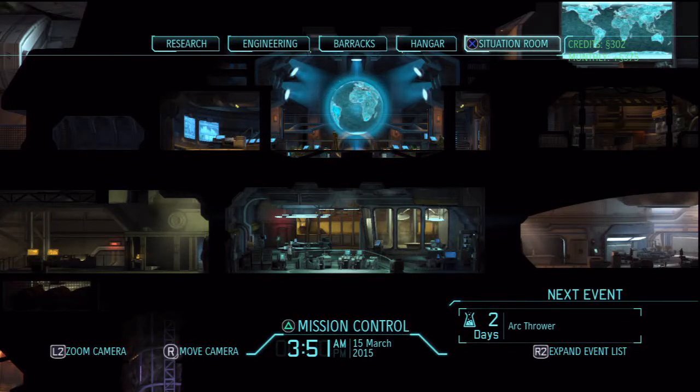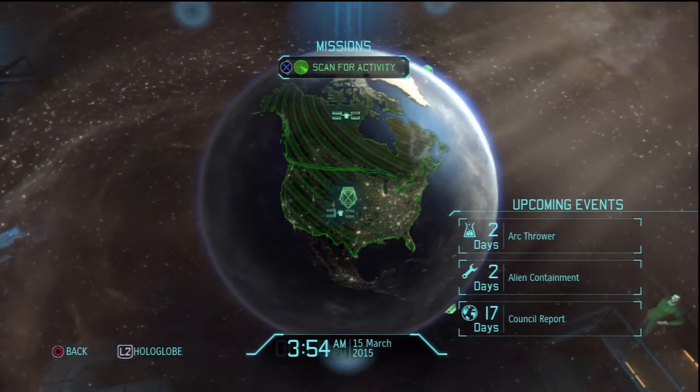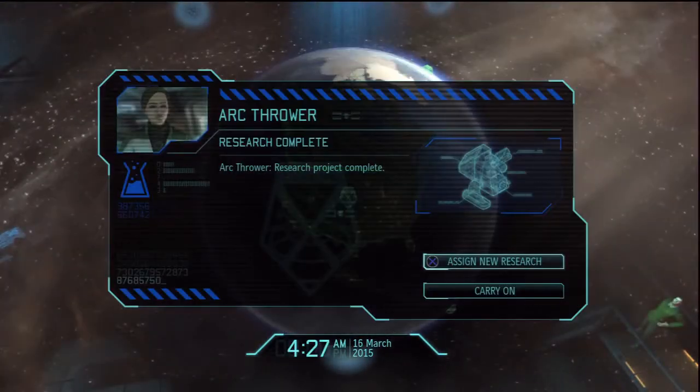Hey guys, it is Brido here and welcome back to our XCOM Enemy Unknown walkthrough. In this episode we're going to try and catch an alien once our Arc Thrower is ready, and also continue doing our missions. We'll start off with going to Mission Control because the Arc Thrower is not set at this point, but that will be the next goal for us to accomplish.